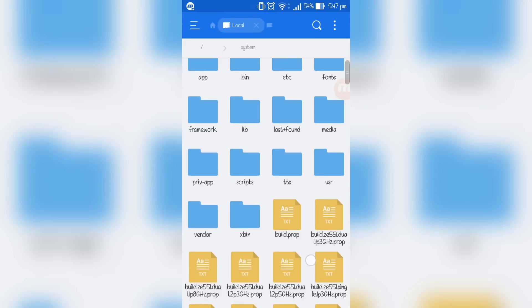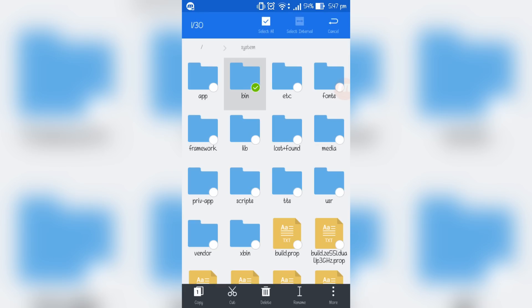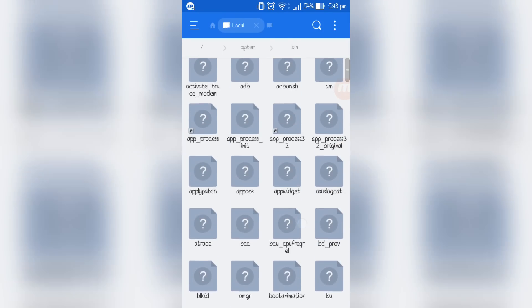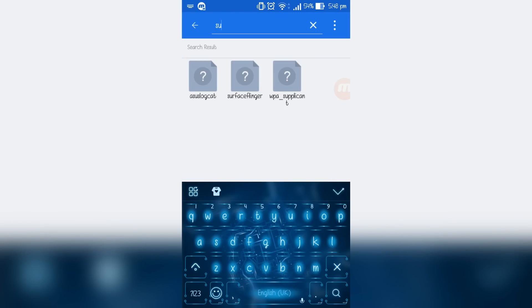Now scroll down and find the 'system' folder and click on it. Once you're in there, click on the 'bin' folder — just click on it once, don't hold it. Then locate the file called 'su.' Note that some devices won't have the su file in bin, so if you don't have it there, that's fine — just leave it.